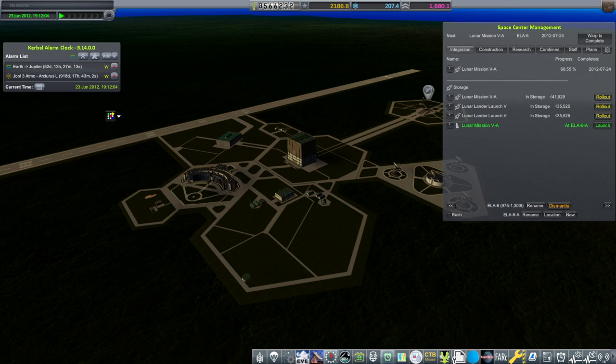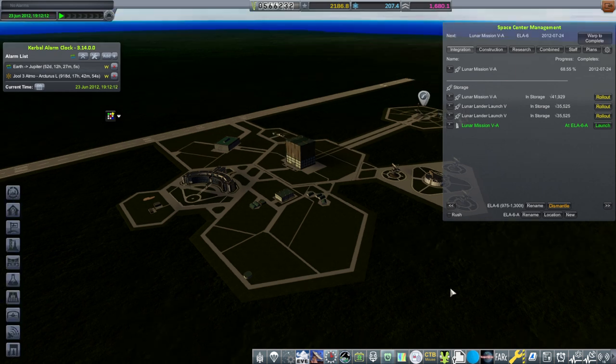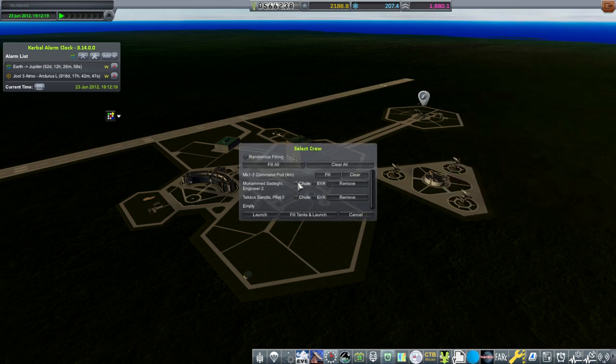Hello everyone and welcome back to my European Space Agency RP-1 career in Kerbal Space Program 1.12. In this video we are going to try to land a Kerbal on the moon and bring them back safely to Earth. And so without further ado, we are launching - we'll have suits and EVA and everything. Hope for the best, I suppose.